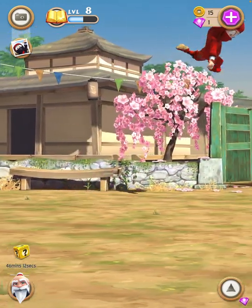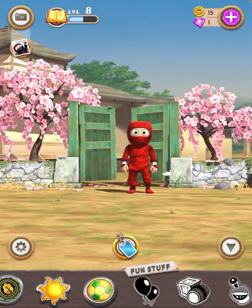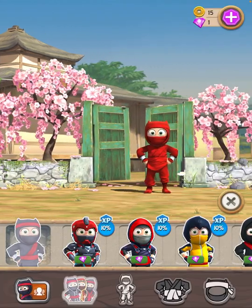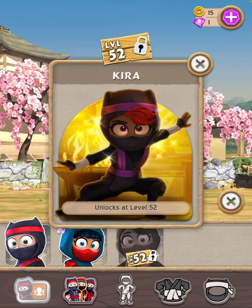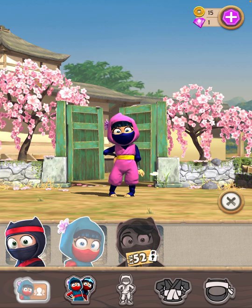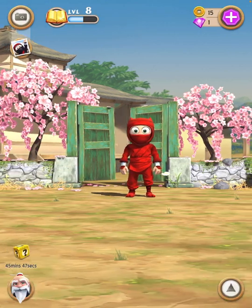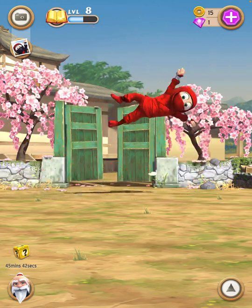That ninja is a boy, but I have a girl right now. You can go into here and pick the girl — I don't have the other girl, this one can cry. There are not only boy ninjas but girls as well, so if you're a girl you can play as a girl too.